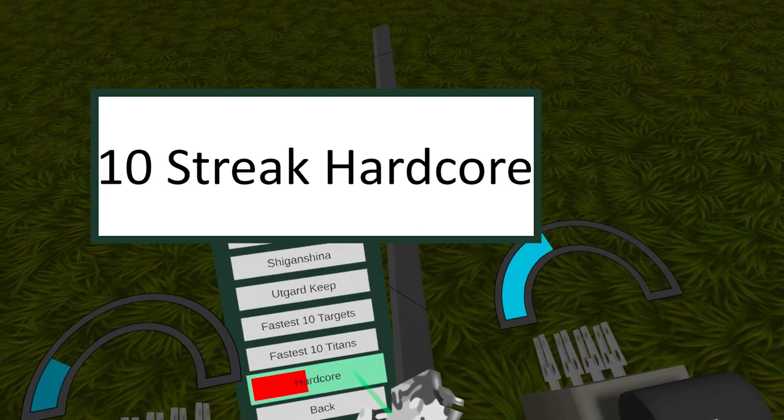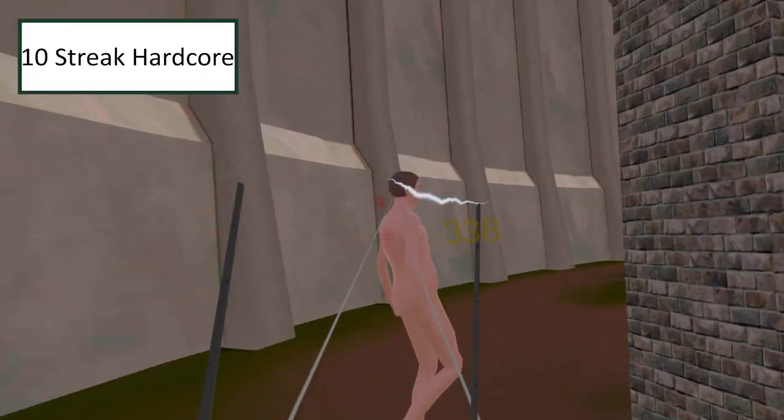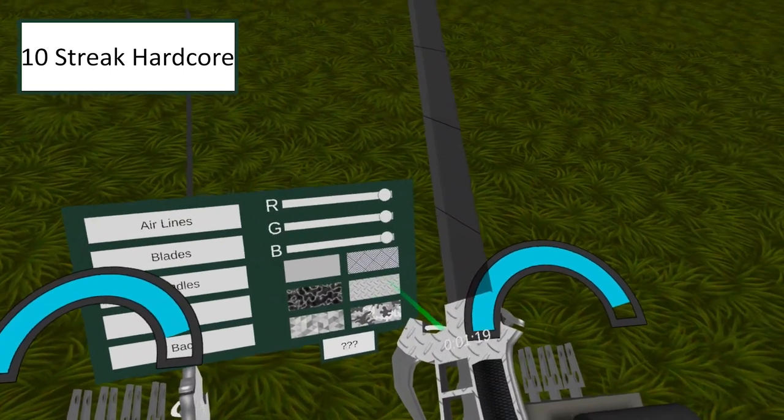10 Streak Hardcore. Again pretty self-explanatory — get 10 titan kills in hardcore mode without dying once. This gets you the checker plate pattern handle.